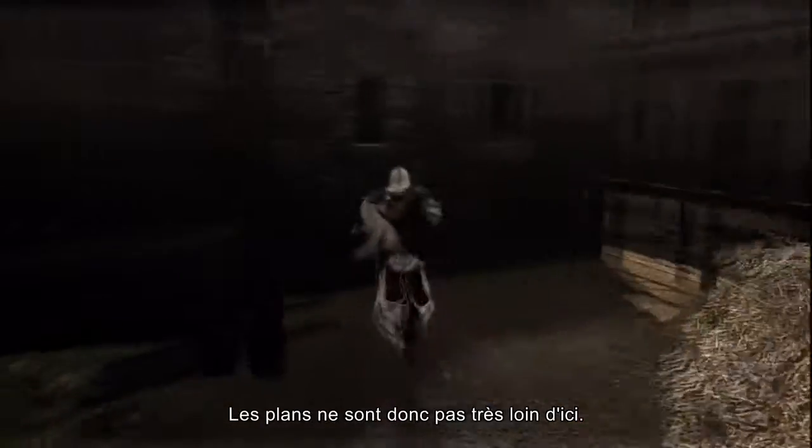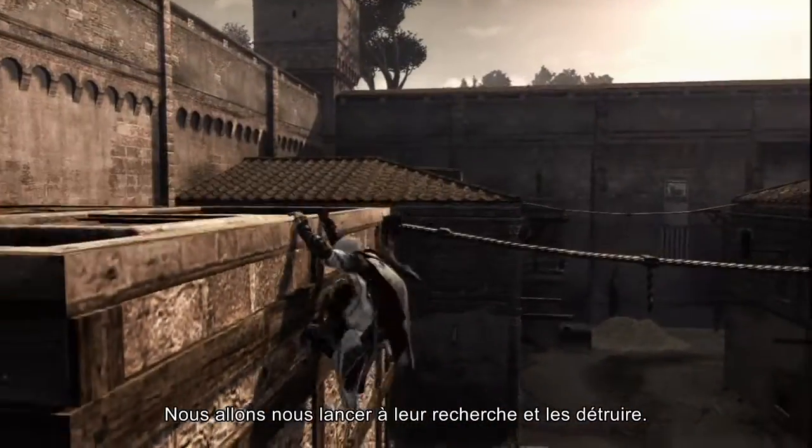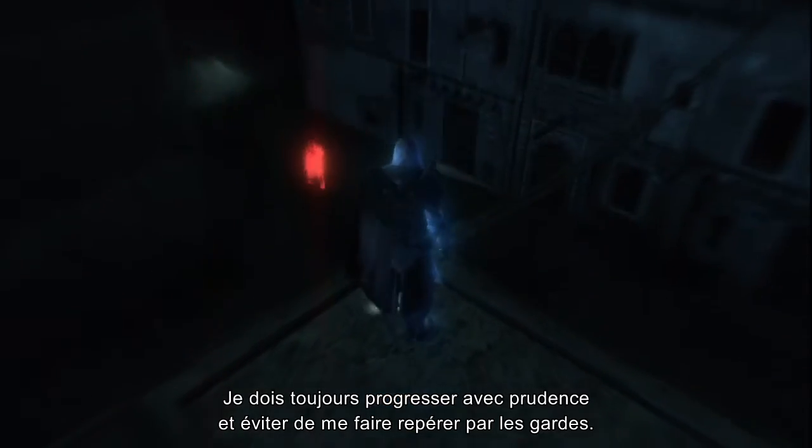So the blueprints are not far from here. Let's subtly make our way towards them and reduce them to ashes. I still need to be stealthy here and avoid getting spotted by any guards.